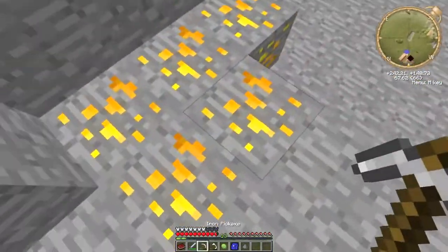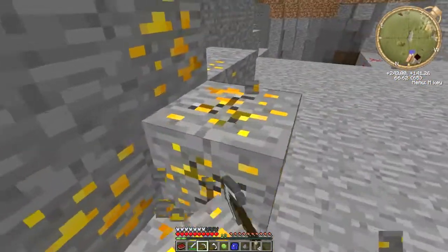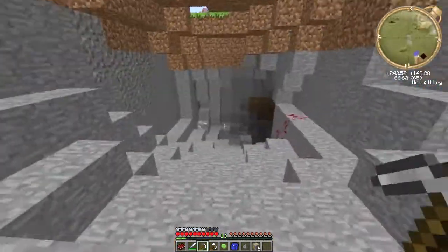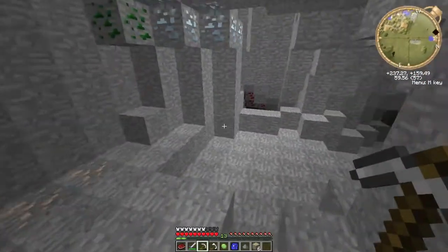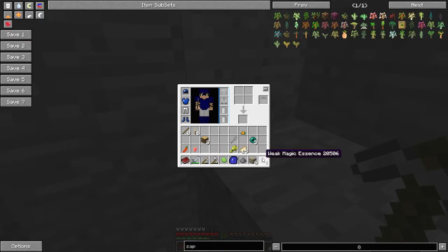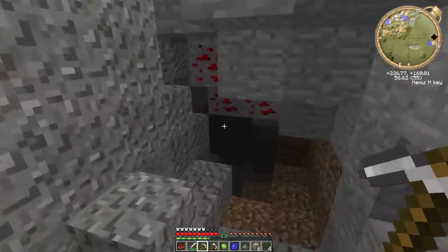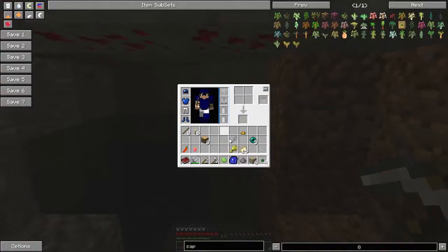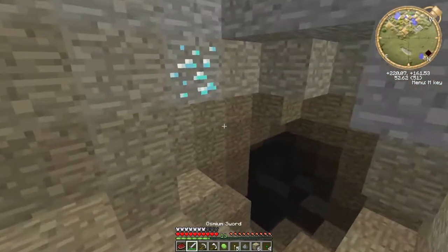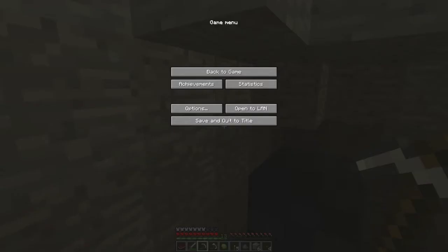Now we go down here and we're going to mine some of this ore. We will be getting most of the ore, because it's despawned. And this is copper ore. We'll just leave some of this for now and we'll get it on our way out. I think this is ender dust — no, this is weak magic essence, I think that's from Magical Crops. And it looks like we've got some more diamonds here, which is good, because we're going to need some diamonds.